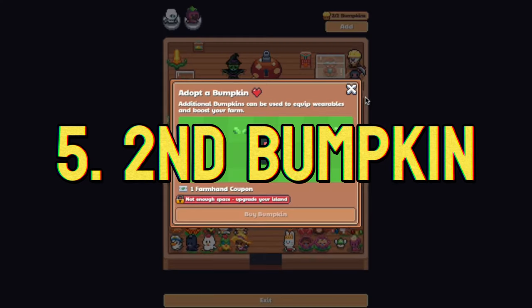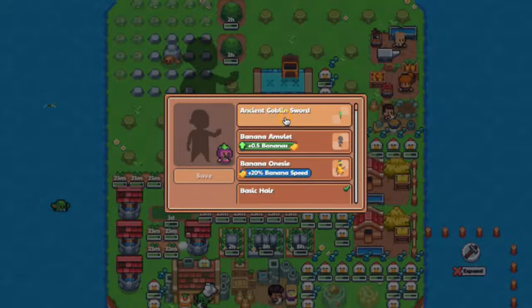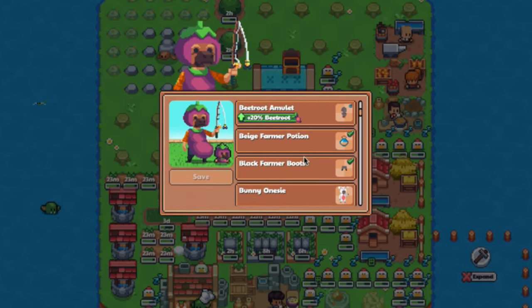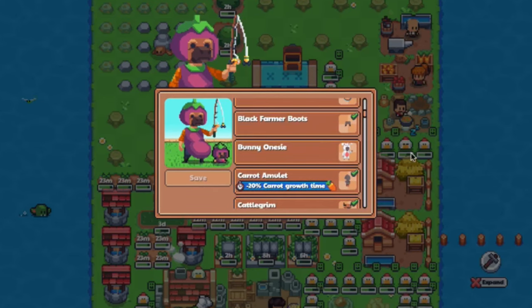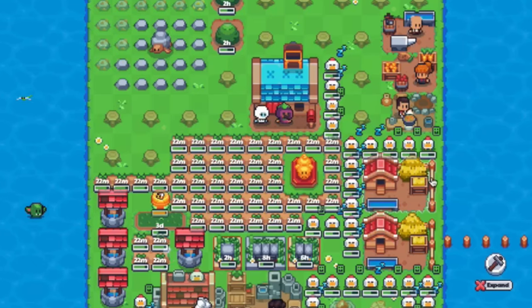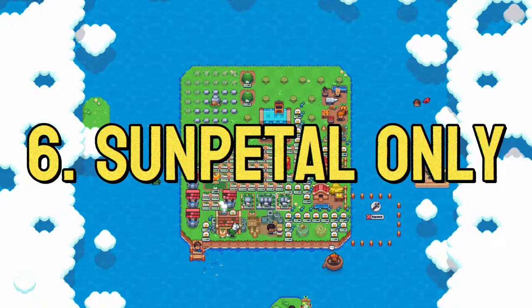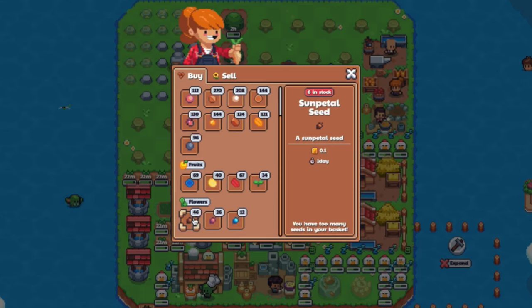Number 5, the multiple Bumpkin feature is here. If you already have an additional Bumpkin in your wallet, you can exchange it for a farmhand coupon redeemable for a second Bumpkin on the new island. Place additional wearables with boost on your second Bumpkin for more farming buffs. Remember that the same exact boost from the same wearables will not stack - for example, you can't wear a green amulet on both Bumpkins and expect the effect to double, but you can equip a green amulet on one and a carrot amulet on the other and both will work. If you haven't moved the additional Bumpkin to your wallet yet, you can still do it now, or buy an additional farmhand with 15 block bucks. Number 6, after you've discovered the flower beds, don't plant the long-hour flowers just yet - experiment with short cooldown flowers like sun petal seed so you won't be stuck for 5 days with the wrong flower and miss out on Poppy's delivery for 50 Tulip Bulbs.